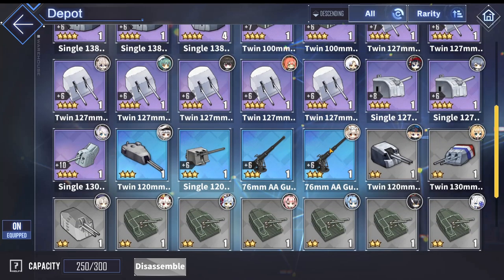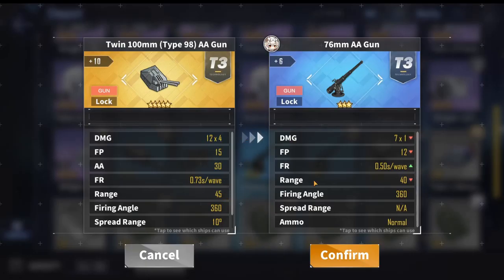You may be wondering why not use the 76mm. The 76mm only has a x1 multiplier, meaning it only shoots 1 bullet, while the twin 100mm shoots 4. The twin 100mm is 4 times better at breaking shields. However, the 76mm does have a faster reload, so if you want the fastest possible all-out assault, use the 76mm. They are both very good guns for Yukikaze, and I recommend either of them.